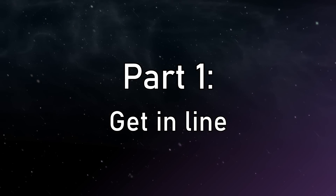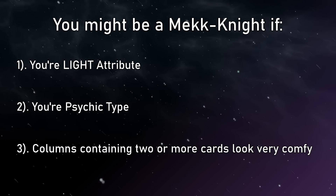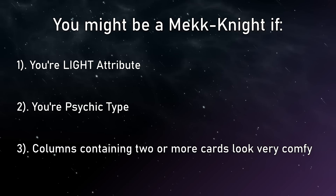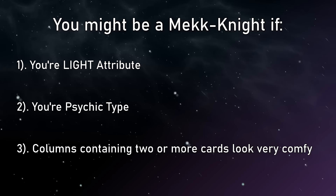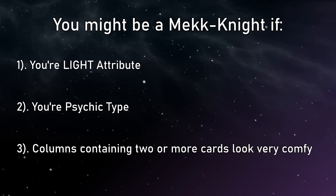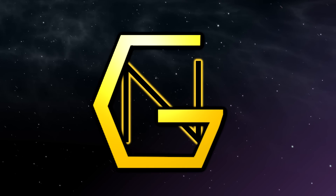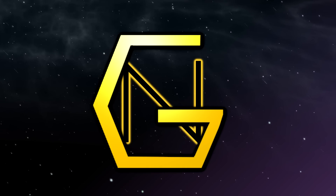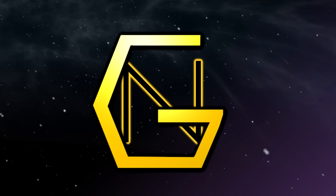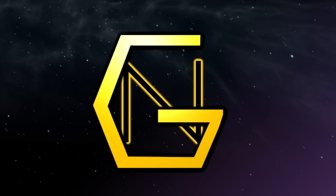So what's the deal with Mech Knights? They're a series of Light Attribute Psychic-type monsters, and all of our level 5 and higher members can be special summoned from the hand to a column that contains two or more cards in it once per turn. That's why people are so protective of their zone placements now. If you set a spell or trap card in one zone and summon a monster in that same zone right in front of it, then you just made a Mech Knight column that can be summoned in for your opponent.